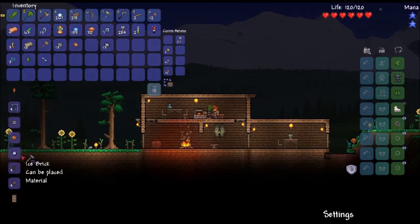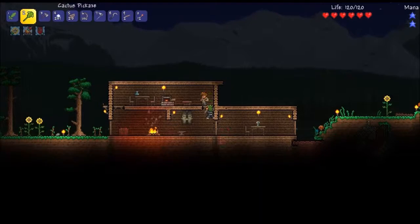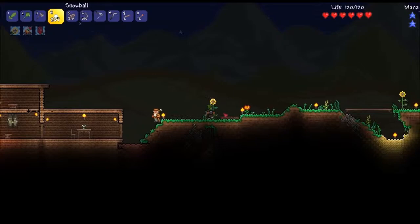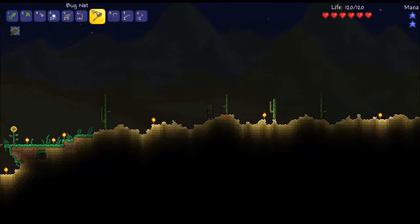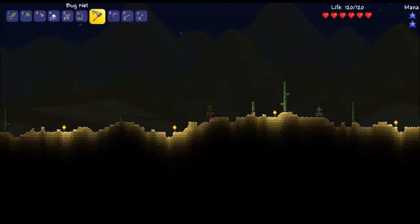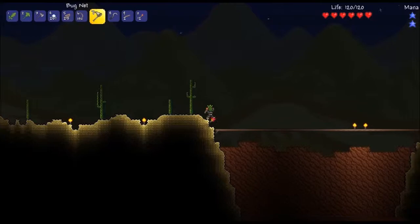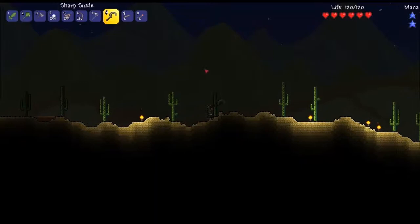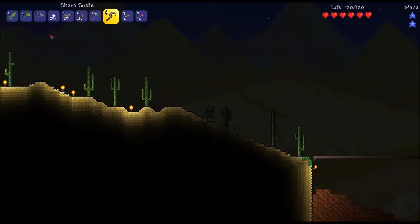Oh wait, I think you actually need iron or something to make chests — I forgot it was harder, you can't just use wood. It's not Minecraft! Anyway, I also bought this thing from one of the traveling merchants. They come by every once in a while with really good stuff, so definitely look for them if you have your own world. I also got a bug net and a sharp sickle — the sickle collects hay and does pretty good damage, actually more than my cactus sword.